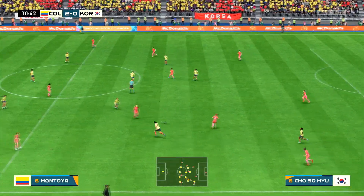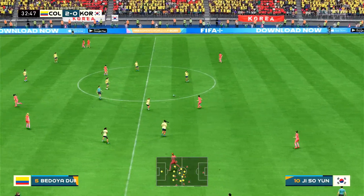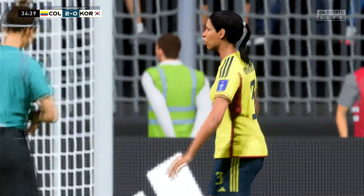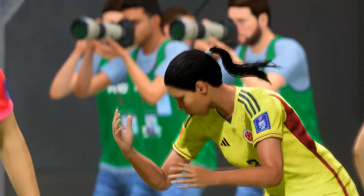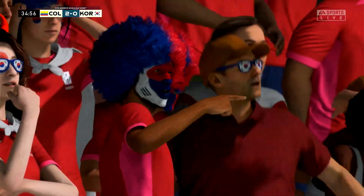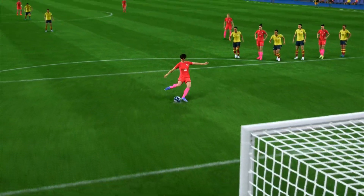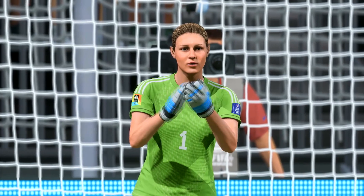Great defending there by what looks like the left centre back or left midfielder for Korea. Another good block — but it's a handball! We've got a penalty for Korea — high drama. These are significantly easier to score than free kicks, so let's see if Korea can get back into this. A little bit of a gift there. The penalty is taken — and it's a save by the Colombian goalkeeper! She went the right way, fully outstretched. The penalty trier placed it but maybe needed just a bit more power — the keeper held her nerve and waited until the ball was struck.